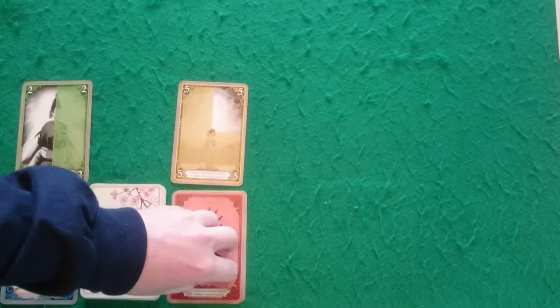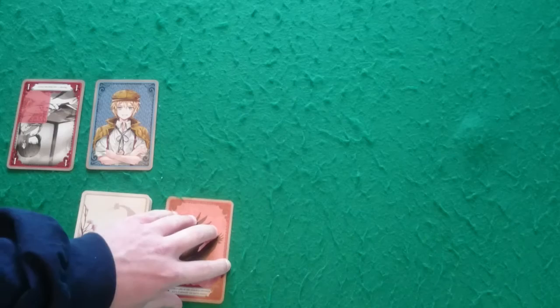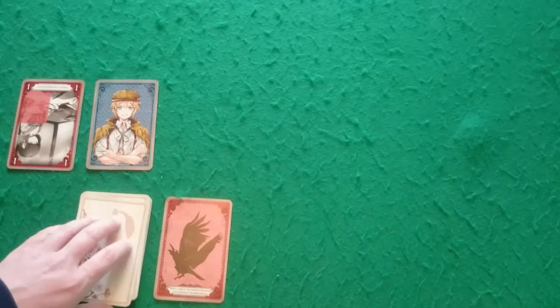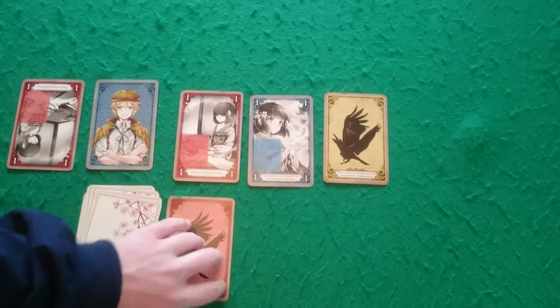However, any time you discard a memory card whose color matches a raven in the raven row, rather than discarding those cards normally you instead place them underneath the raven card. If at the end of the dream there are cards still under ravens, they get removed from the game, making it harder to get the cards you need for later dreams.